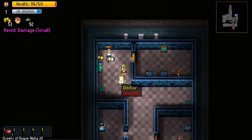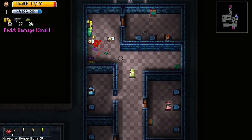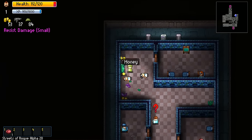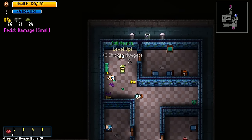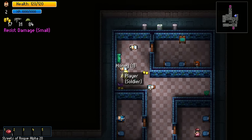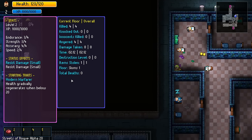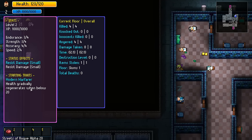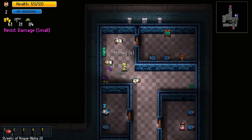I guess we'll just try to beat him or her up - I don't want to shoot them. Apparently we cleared the level. Let's use the machine gun, because why not? What's up, doc? Level up plus three chicken nuggets. Can we do anything after leveling up? I don't think so. Give me the money.